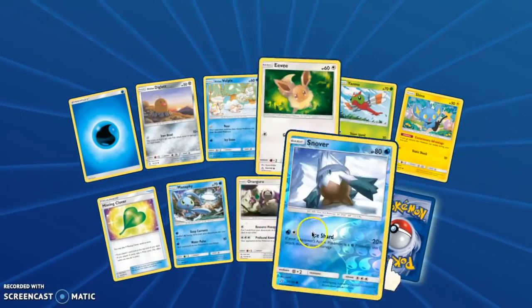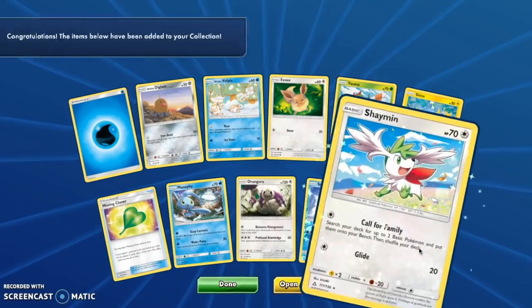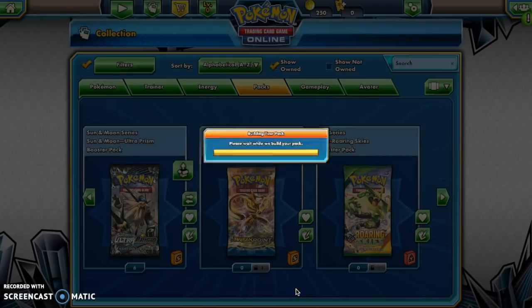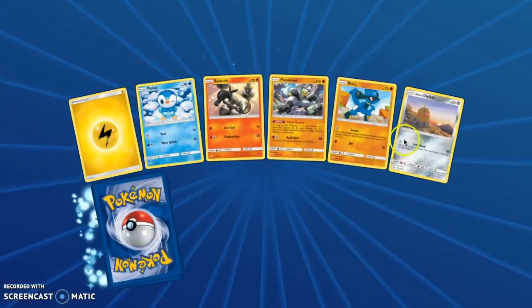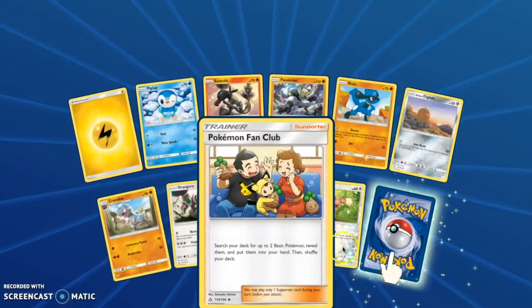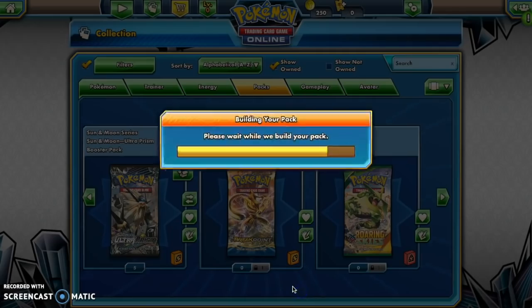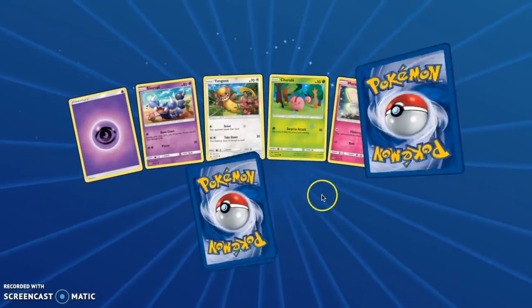We're coming to the end. We got an Eevee, a Snover Reverse, and a Shaymin. Open another — we have a couple packs left. We have an Eevee Fan Club and a Bronzor Reverse — oh, that's so cute. And a Heat Rotom. Oh my gosh, all these Rotoms — the Rotoms just love the Laughing Pikachu community.